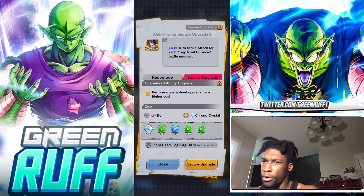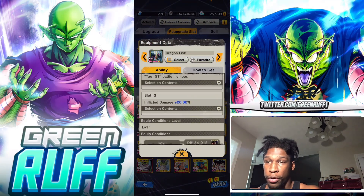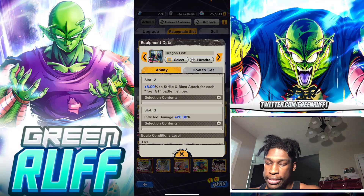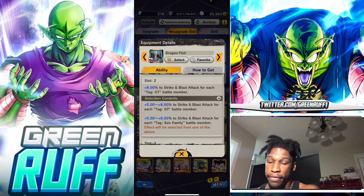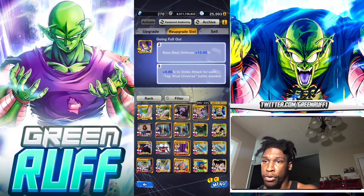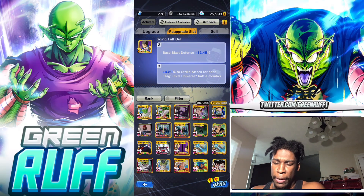My tip for using guaranteed ability upgrades: use Chrono Crystals instead of erasers. Save your erasers for getting slots to gold or red color. For guaranteeing numbers to max, use CC because it only costs 150 CC. We get around 20k CC per month so it doesn't really hurt to spend maybe 500 CC to max out a number. For example, I used erasers to get Goku 4 LF's slot two to gold, then used Chrono Crystals to max out that number. It balances out and lets you re-roll more equipment overall.